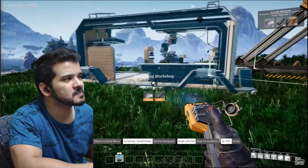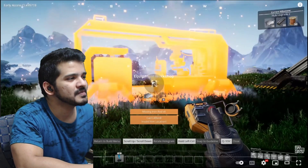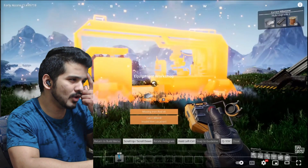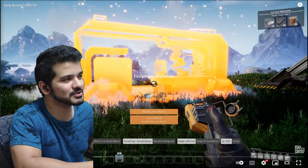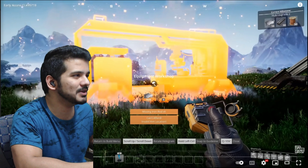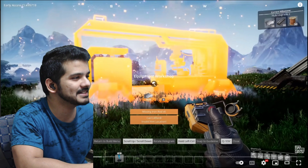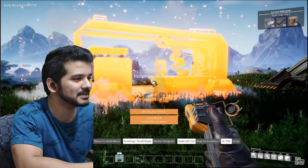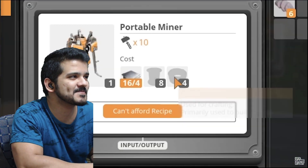Time to build an equipment workshop. Comparing with Factorio, this seems a bit more linear - in Factorio you have to think about what you're going to build, what resources you require, and manage a grid. Here it's more like: upgrade this to get tier one, tier two, that type of thing. Here's our equipment workshop. We're gonna build a portable miner, but first we need copper wire and cabling, so we're looking for copper ore.